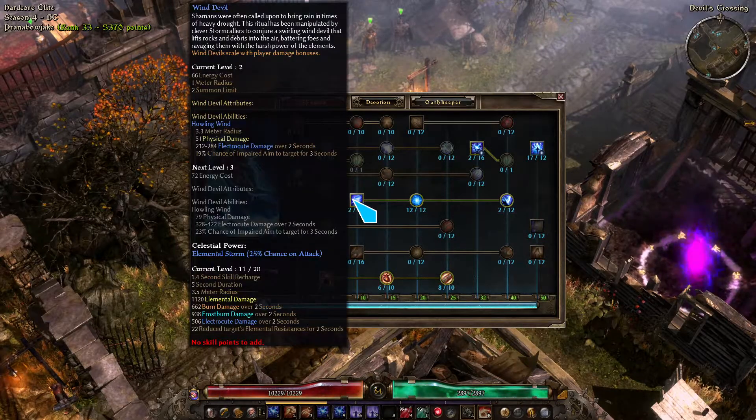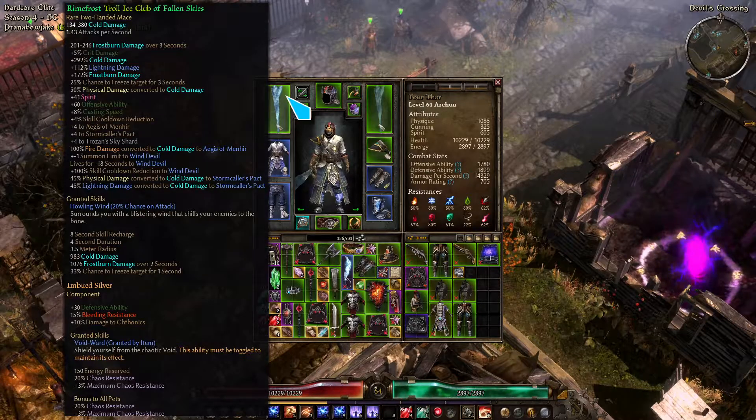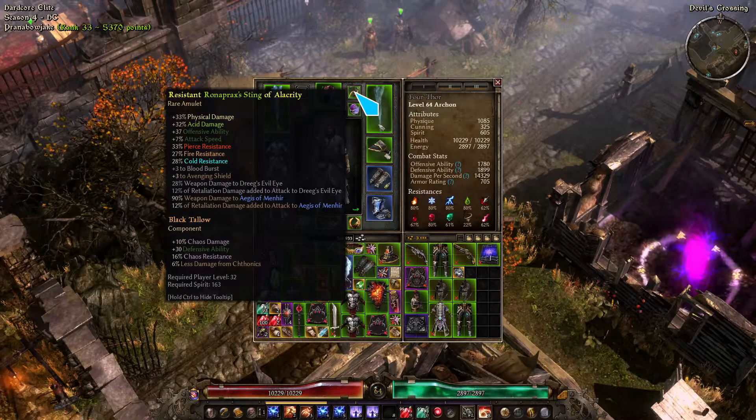Wind Devil is permanent. We get two Wind Devils because it's minus one because of the club — it's basically always out. Aegis of Menhir is now 100% cold damage plus weapon damage, and the weapon is 100% cold damage. It's two-handed damage, and it's about two to three times as much damage as any shield, so it's a crap ton of damage. I wish the skill cooldown reduction was a bit higher — I need a bit more in different places. This amulet is overpowered for this build.